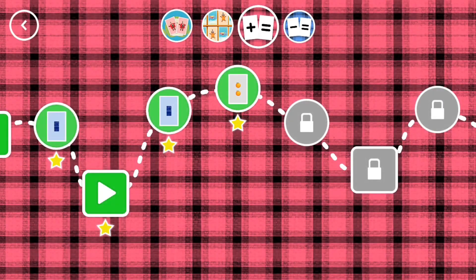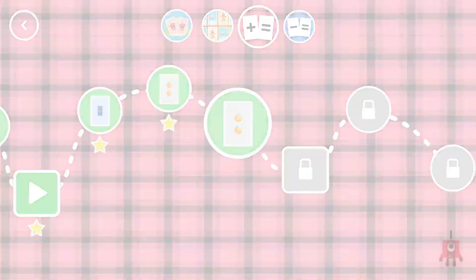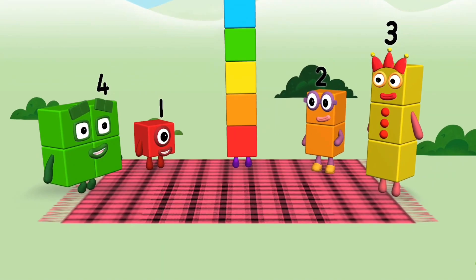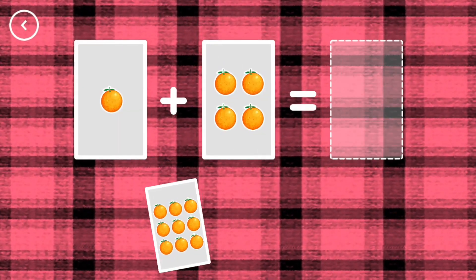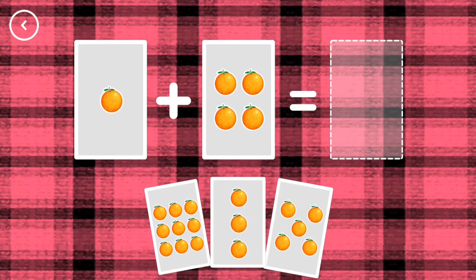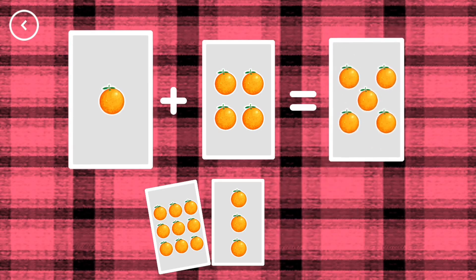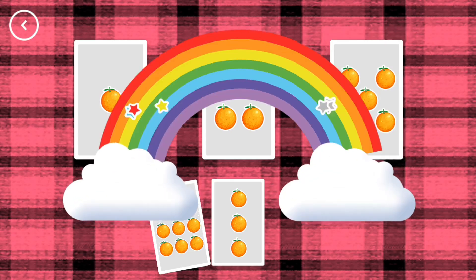You've earned a star. A new level has unlocked. Hello! Bingo! Bingo! If you start with this many and add this many, how many do you have all together? Five! One plus four equals five. Correct!